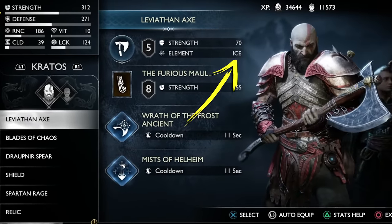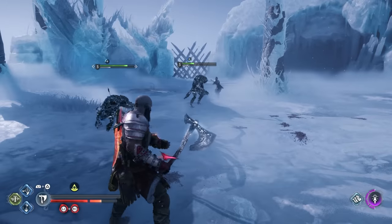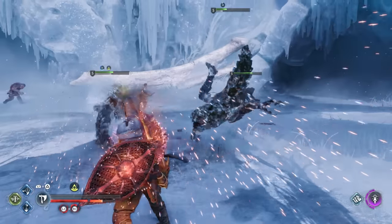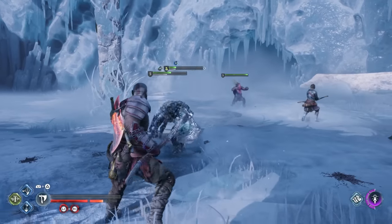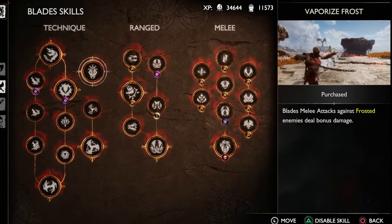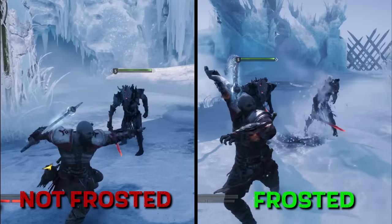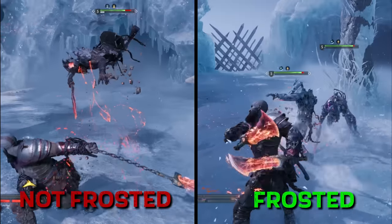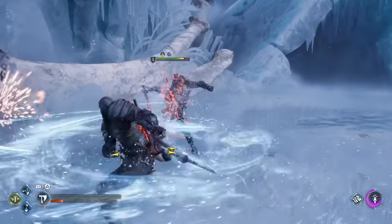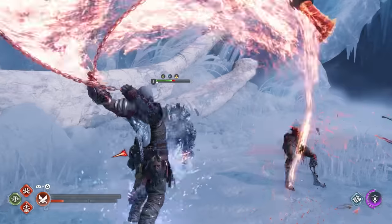Frost damage is dealt with the Leviathan Axe, and the frost state has one effect: it slows an enemy's movement. The slowdown lasts for 10 seconds, and while it's a decent perk, it doesn't really slow enemies down enough to give you a big advantage, especially when fighting groups of enemies where it's difficult to frost them all at once. Instead of trying to leverage the slowdown effect, I recommend focusing on using frost in other ways. The Vaporize Frost skill allows you to deal increased damage by using blade melee attacks on frosted enemies. From my testing, the damage boost is somewhere between 80 to 150%, depending on the enemy's resistance or weakness to fire, since you're dealing damage with the blades.